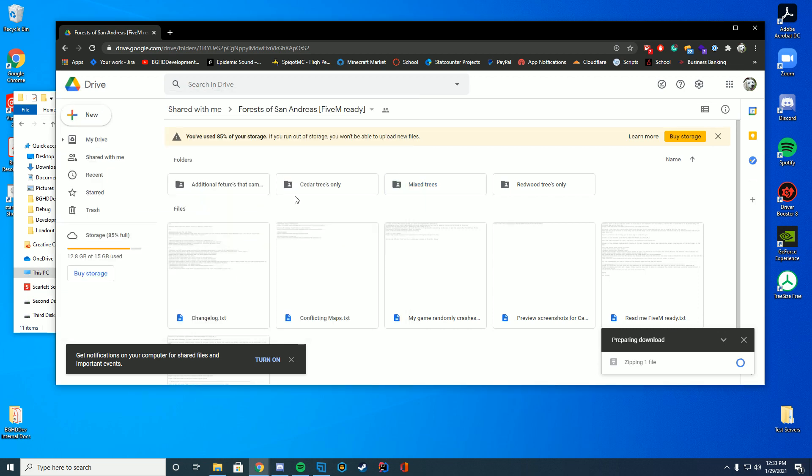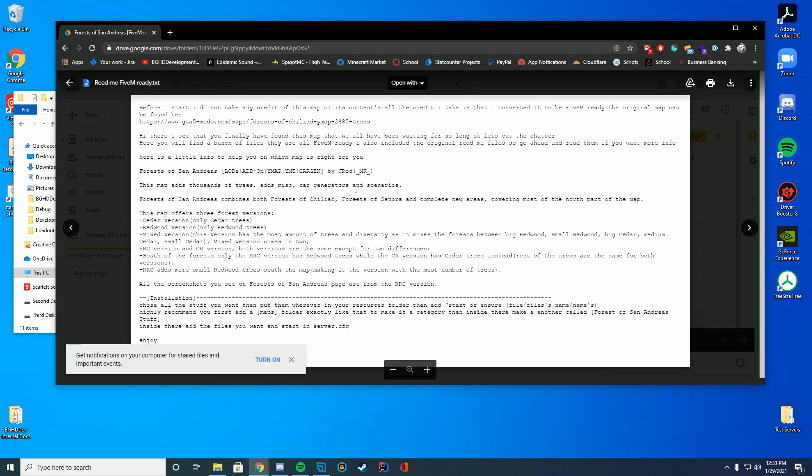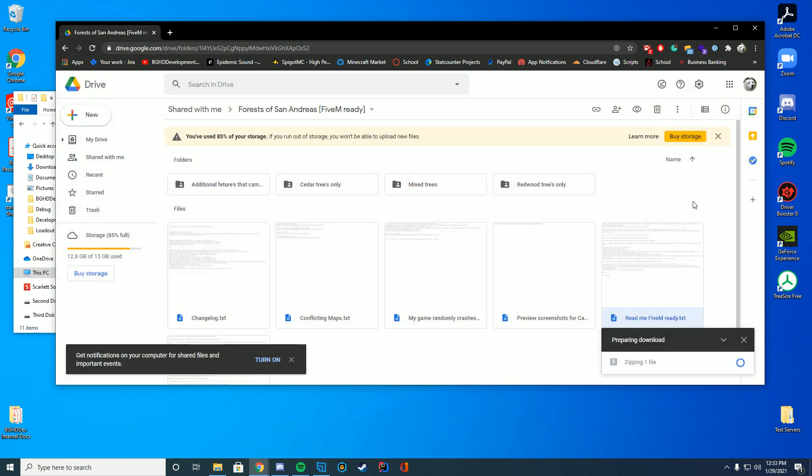So if you wanted to, you could just get one type of tree or another type of tree, or get those extra things. I do recommend reading over the text files on how it works — it has three different versions, and there are so many different things you can do. I really recommend you take your time, pick what you actually want, and go from there. Because if you just pick randomly it's probably not going to look that good. If you have a theme for your server, make sure it's hooked into that theme. So I'm going to let this download and once it's downloaded I will resume.